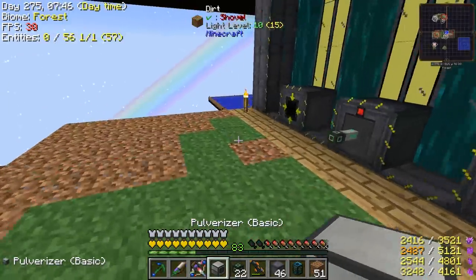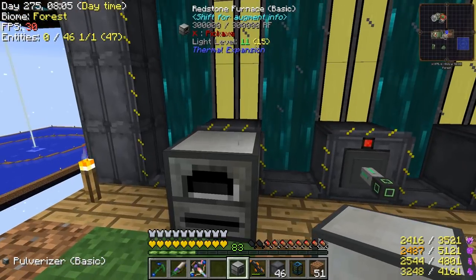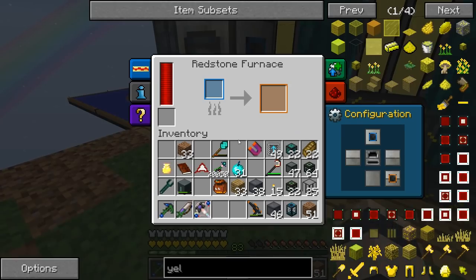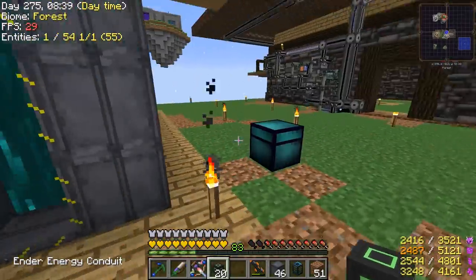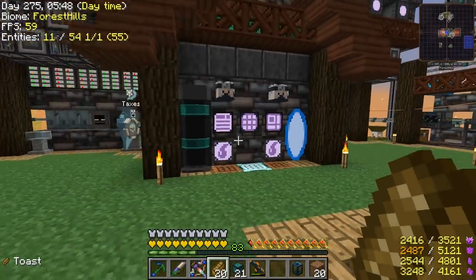One other thing we're going to do: I got a redstone furnace and pulverizer here. Instead of constantly using our system to produce the yellowrite fuel — pulverize the ore and then furnace it — we're just going to directly do it here. That'll output our finished fuel right into the reactor. We'll also take out the spent fuel here and automatically convert it into plutonium. We'll put that in the ME system.